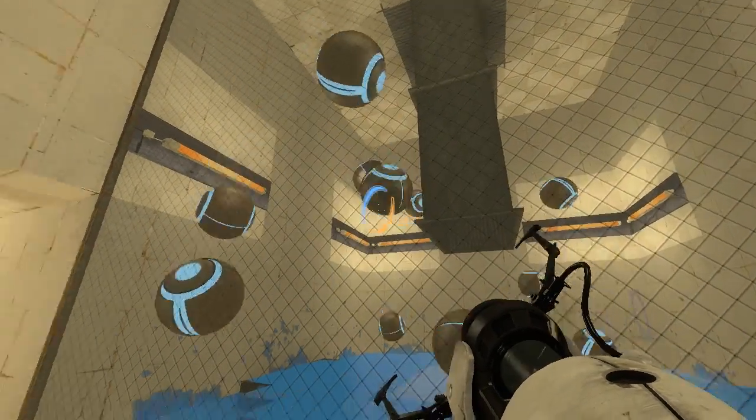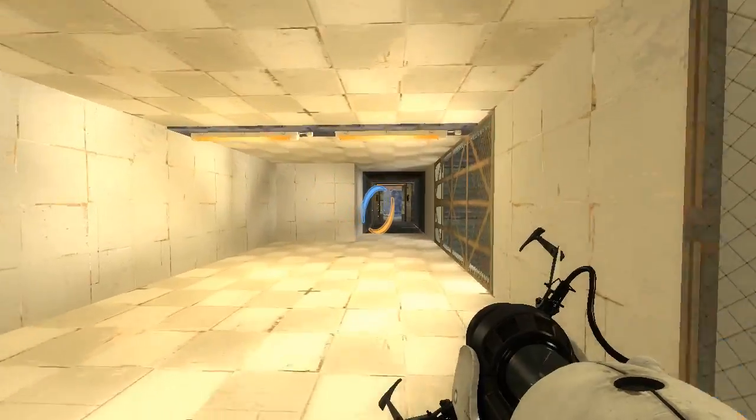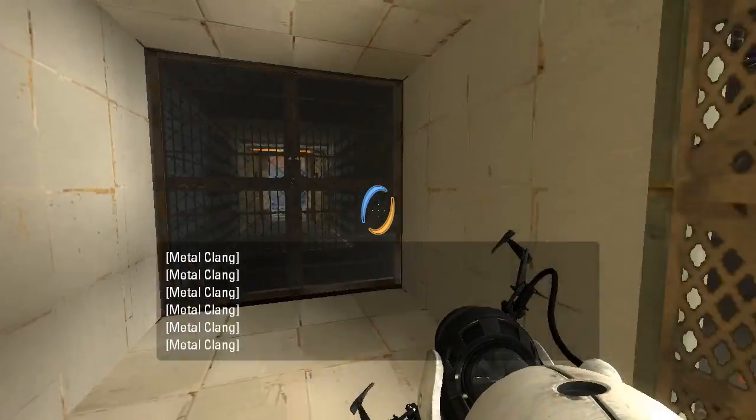All these science spheres are made of asbestos, by the way. Keeps out the rats. Let us know if you feel a shortness of breath, a persistent dry cough, or your heart stopping, because that's not part of the test. That's asbestos.